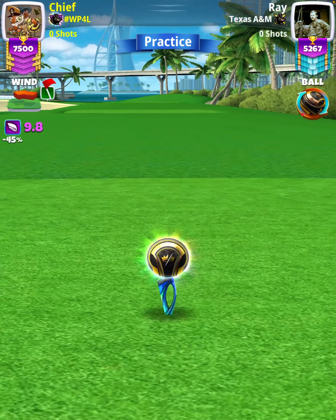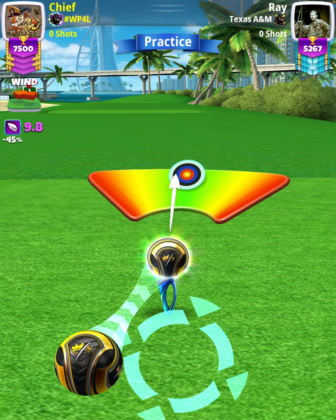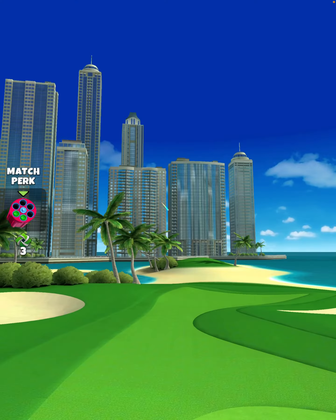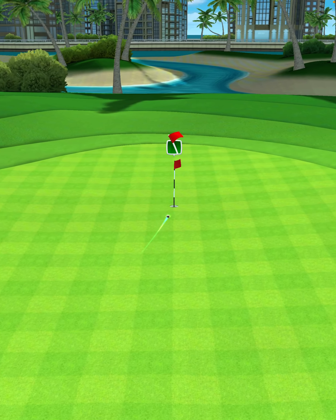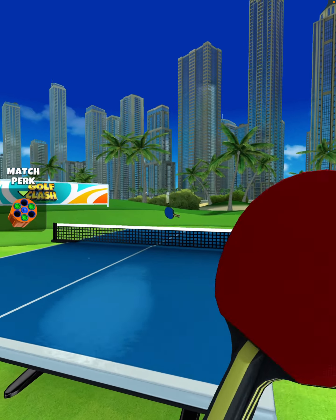Then I'm going to use one ball of left curl with overpower just before the point where the power circle drops. We hit perfect — the first bounce is going to land on the fringe, then we're going to bounce up onto the green spinning toward the hole, and we're going to drop slightly right of center for the hole in one.